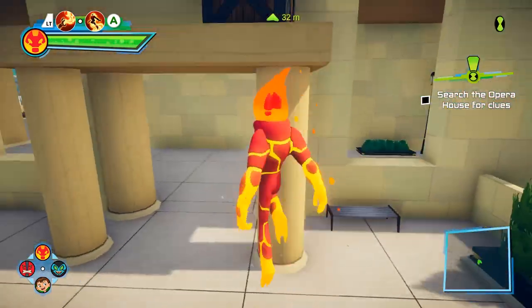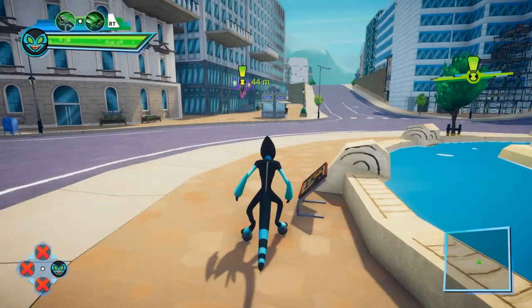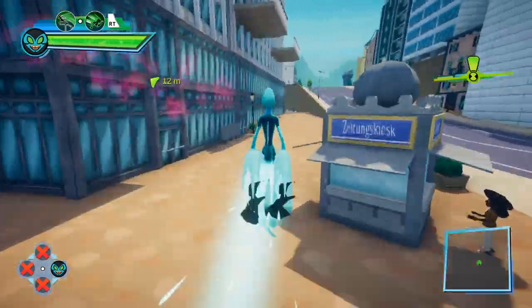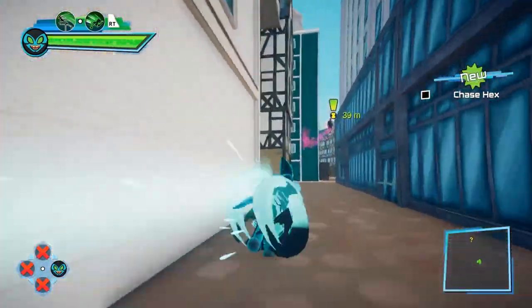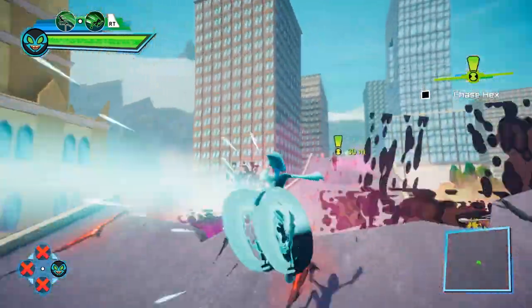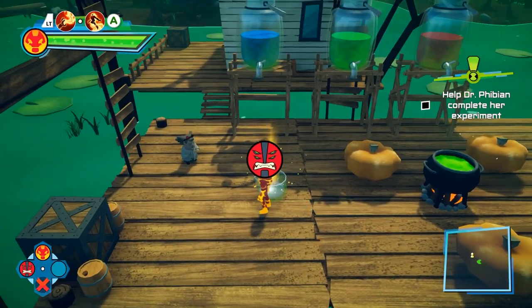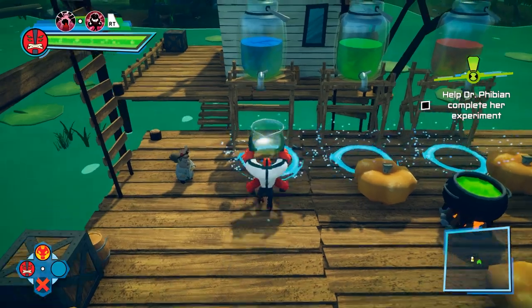Just got to find the symbols around the opera house and then — wait, Hex is right there! Now we've got a scripted chase scene going on. I'm skating on the rails, the road is being wrapped up around me, I'm chasing Hex — this is so cool! Okay, enough main story. We definitely need to do some exploring now.